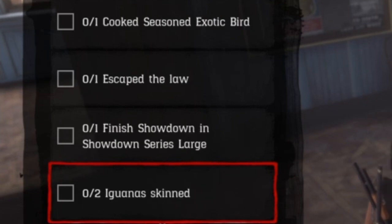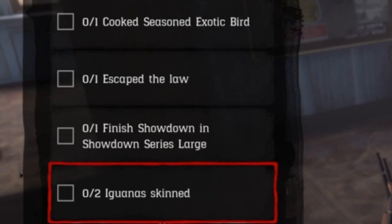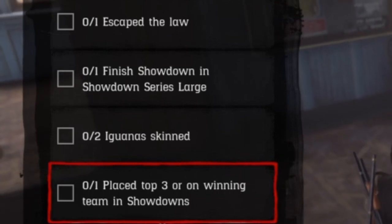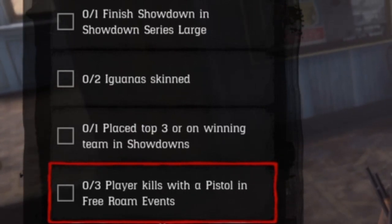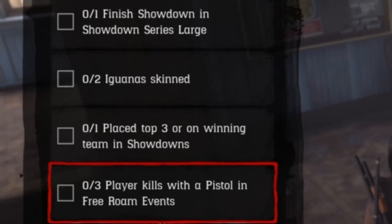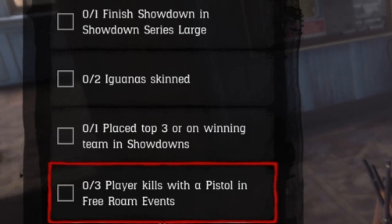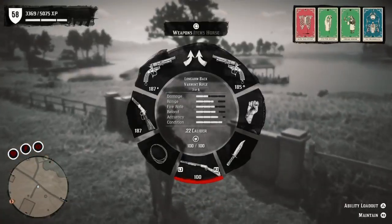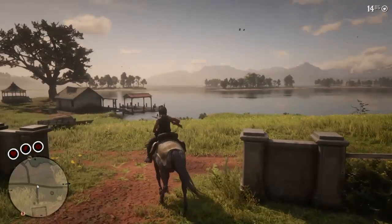Cook some season one exotic bird meat — season that some have gone up. Escape the law, finish showdown series and showdown series large. Scan two iguanas, which I do have clips for at the end so watch for that. Place top three or win on a winning team in showdowns. Three pistol kills in free roam events. And vault ten things on horseback.